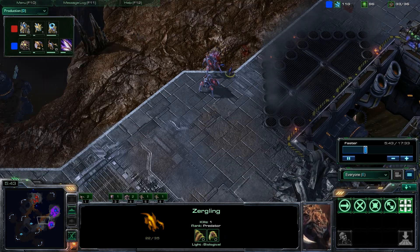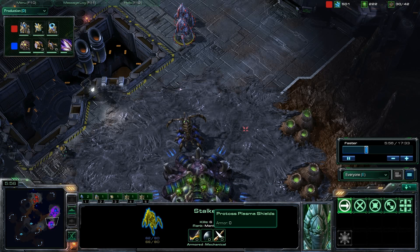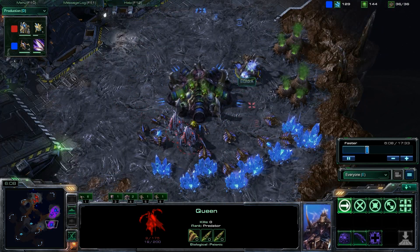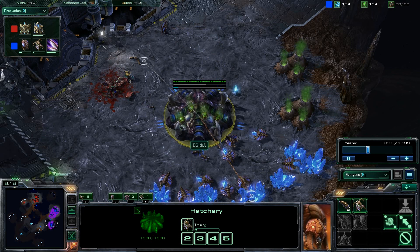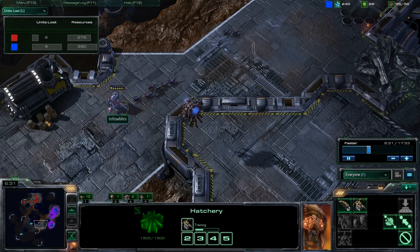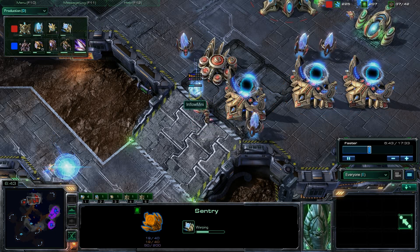Zerglings are not as fast as stalkers without speed upgrade — we see it's about halfway done. Another six zerglings coming from Hydra and he's going to need all of them. These stalkers are about half health, and one has all shields down. They may be able to pick off the queen. The queen goes down to the stalkers — that's really going to hurt Hydra, as he won't be able to macro as easily off this second hatchery. Looking at units lost: 350 resources lost for Hydra, 150 of that being the queen. These early units from Inflow Mini are forcing zerglings instead of the drones that Hydra really wants.